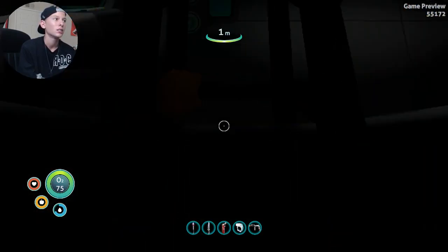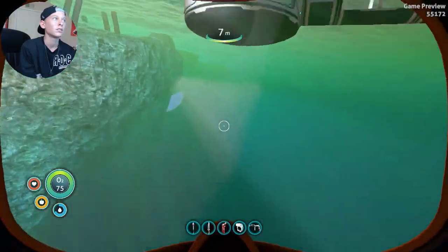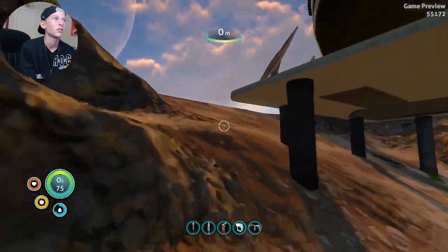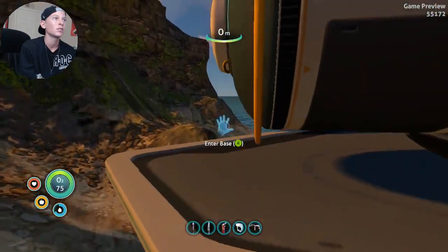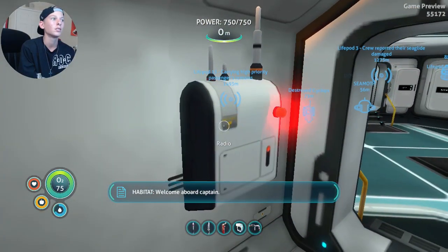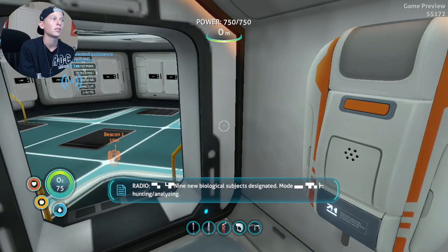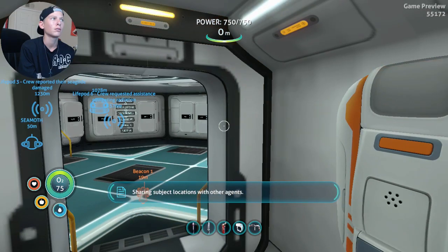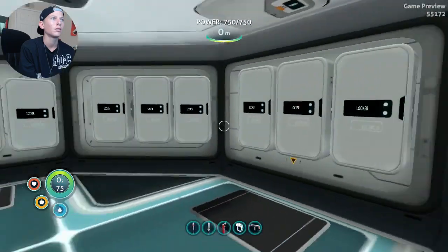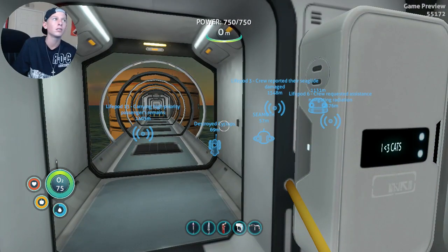All right, we made it back. See what this is all about. Welcome aboard, Captain. Nine new biological subjects designated — hope, hunting, analyzing — sharing subject locations with other agents. All right.